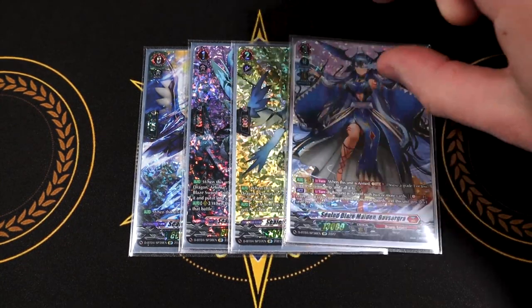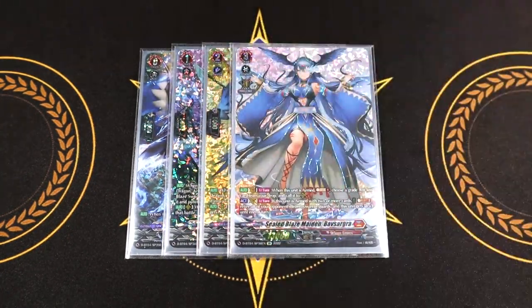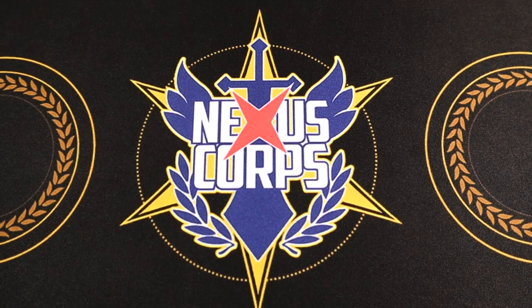Going on to the end of the ride deck with Sealed Blaze Maiden, Baff Zagra — the main ride of the whole deck. Skill is auto Vanguard Circle once per turn. When it's armed, you Soul Charge One and you pick a grade one or less and call it from the drop zone. Second skill is Act: if this unit is armed with two or more cards, you Soul Blast Two, retire your opponent's front row, and this gets an extra critical. So good board wipe, crit pressure is great, and being able to arm helps you fill the board. Baff Zagra is all around just a well-balanced card, and it's the armed cards where she really comes to shine in her aggressiveness.